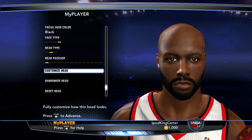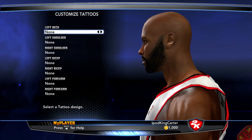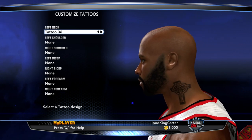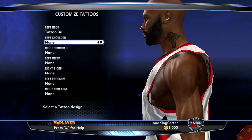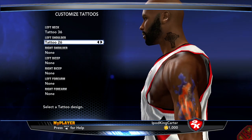Now tattoos — left neck. I'm gonna take it old school on them real quick. Y'all know nothing about that cross. I usually don't give him a shoulder tattoo.